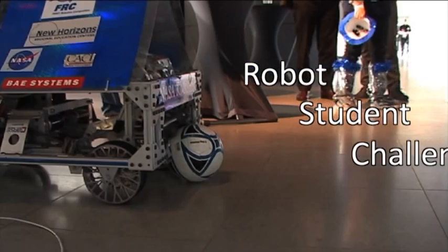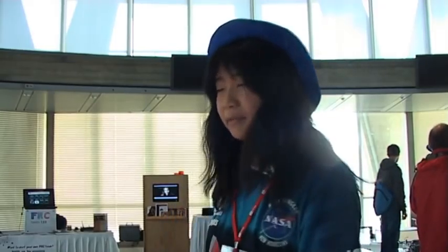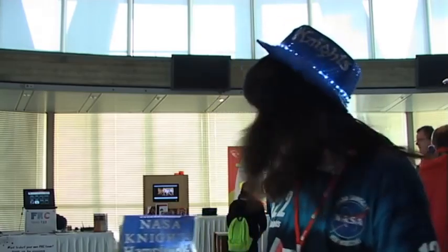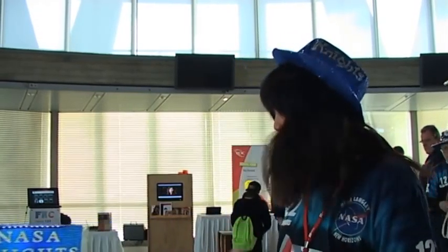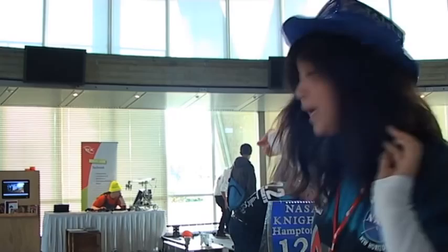We're Team 122, the NASA Knights, and we're from New Horizons. We're part of FRC, which is a robotics league for high schoolers. Every year there's a new game with a new set of rules, and in 2010 the game was called Breakaway, which was just like soccer or football. We built this robot and programmed it in only six weeks and competed against other teams. We're ambassadors from America representing FRC, which is a step up from the FTC robots that are over there.